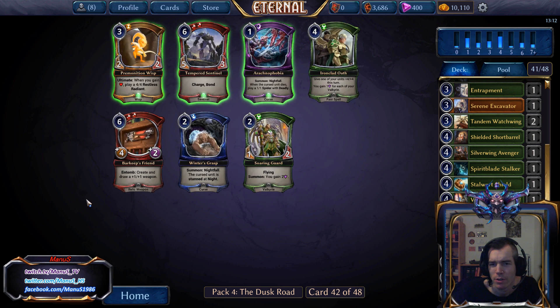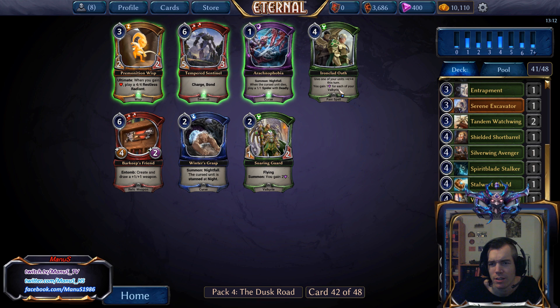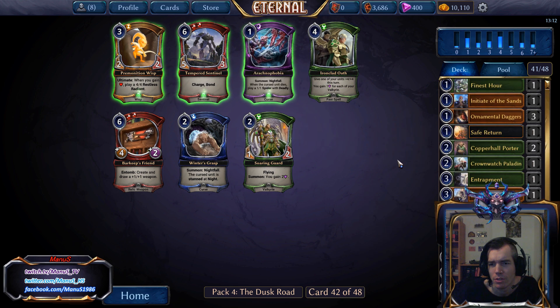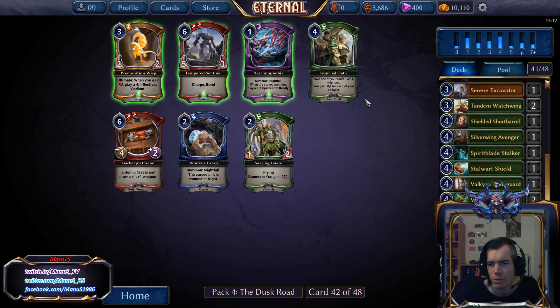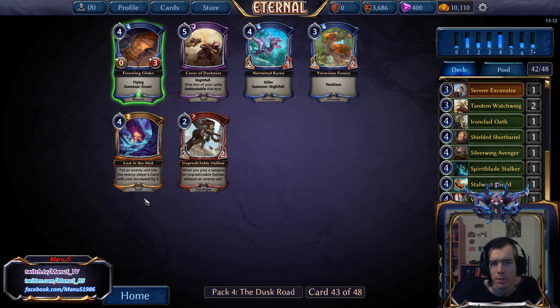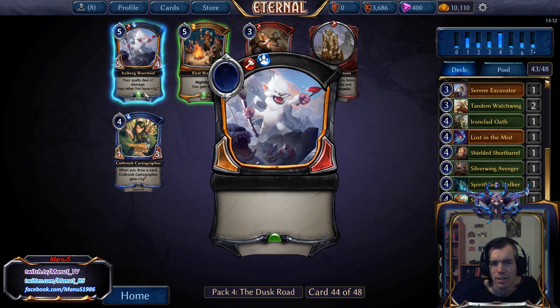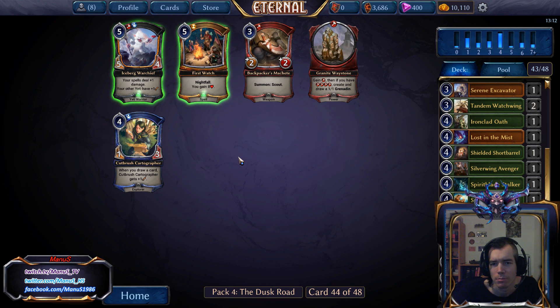We are so short on Explorers that we probably can't play those Sentinels. I don't think I want Soaring Guard, but Ironclad Oath is actually decent — a bit clunky, but it should do enough. Lost in the Mist is decent support, good removal. I have 4 of both, not gonna play either — just take whatever.